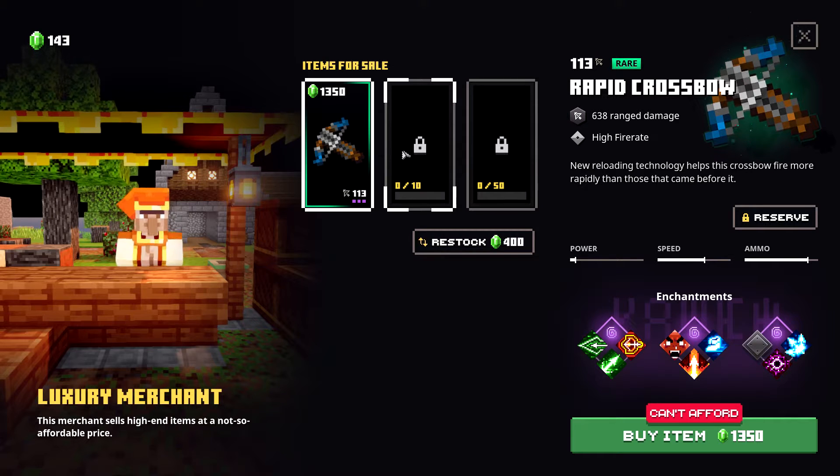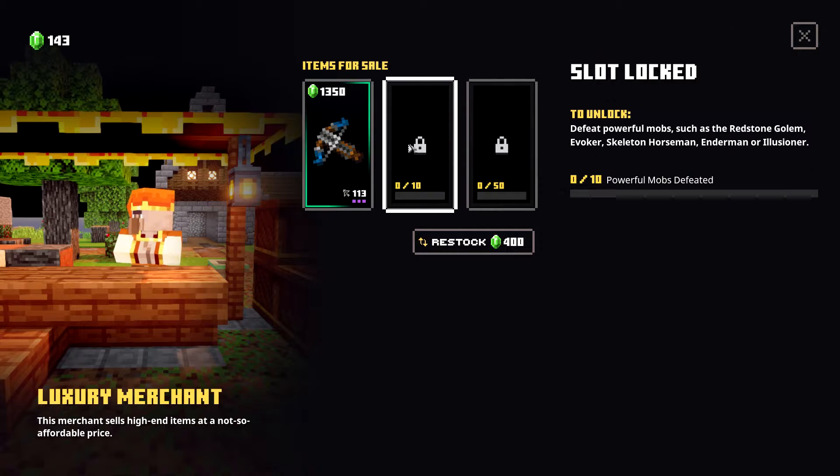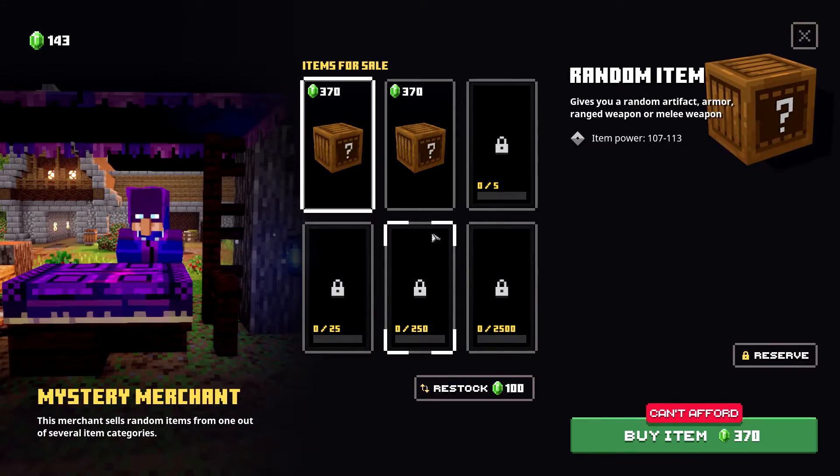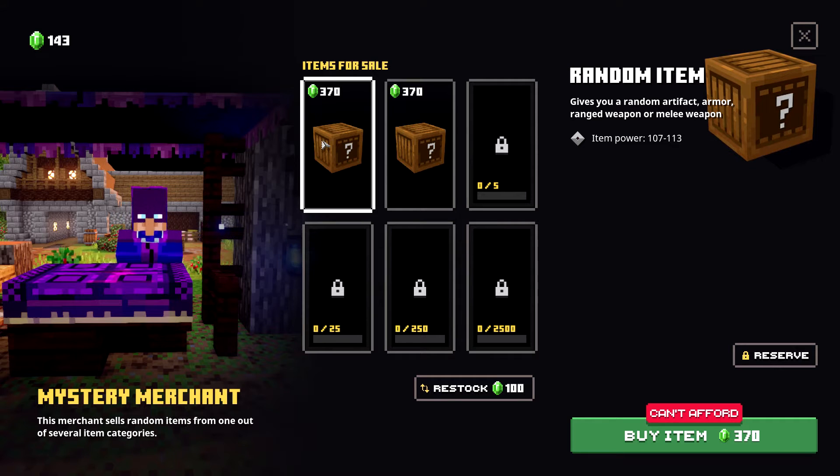The new achievement is zero of ten and zero of fifty for powerful mobs — redstone golem, evoker, skeleton horseman, enderman, or illusioner — killing those unlocks additional slots. The mystery merchant is basically loot boxes: you pay a small amount and get a random item, which is similar to what we were doing before.